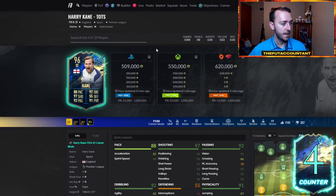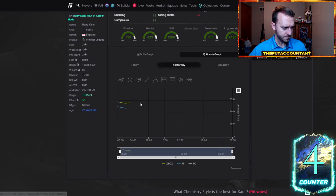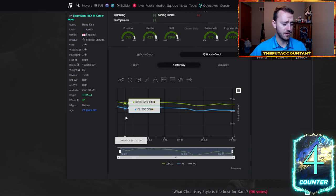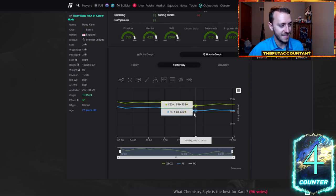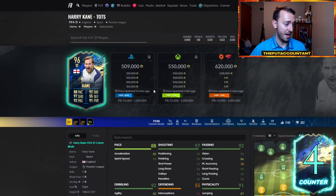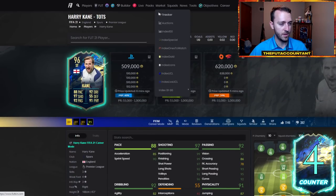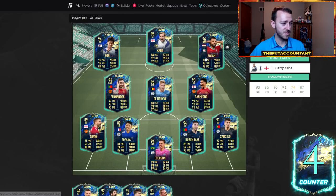This Harry Kane card has been a fluctuating beast. I traded him last night — I bought him down at about 581,000 coins, got kind of lucky, and sold him at 620k. Then he dropped again to 530k, and now since rewards he's dropped from 530 to 500k flat. A nice drop there on Harry Kane — very rare card, keeps fluctuating. Some of these high-tier guys are down a lot from the supply.